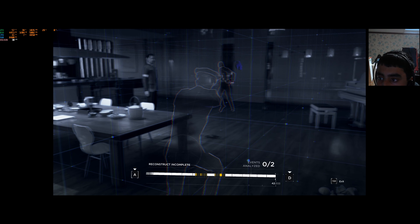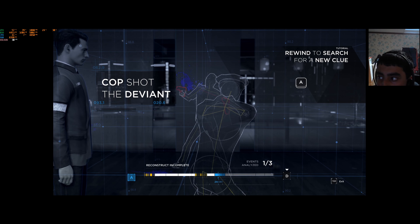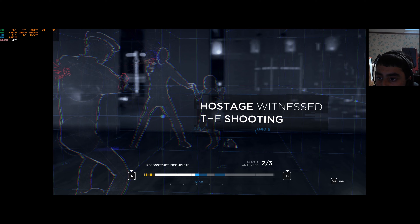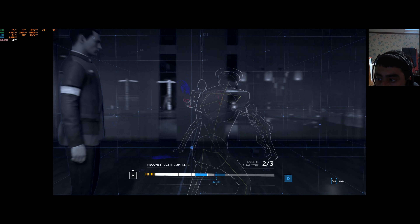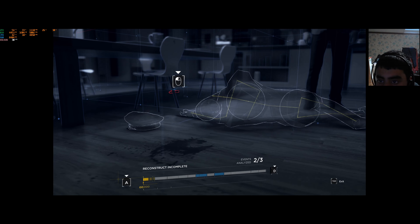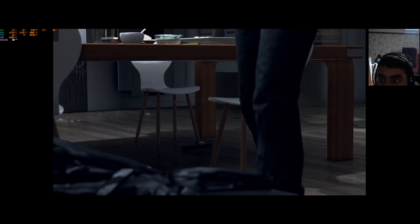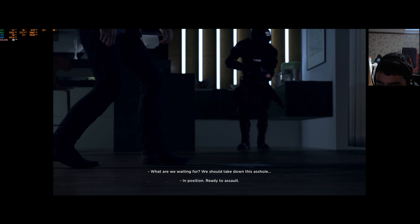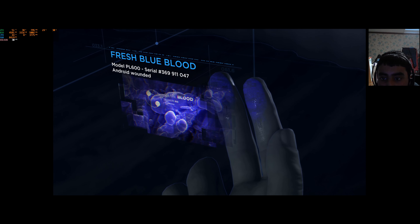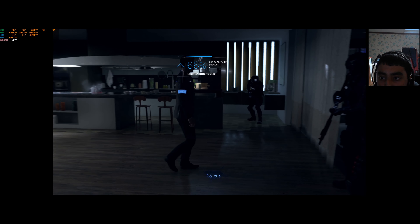Okay, so the officer — the cop — is going after the deviant. The cop shot the deviant. There's a boot there, hostage witness to shooting. There's the weapon. We shouldn't take him down. Fresh blue blood — model PL600. Blue blood, also known as Thirium. Thirium is basically what powers the android's bio components.